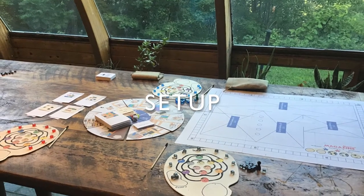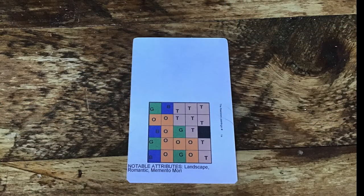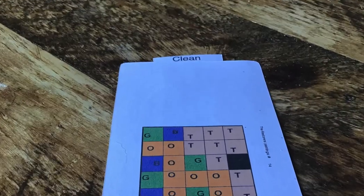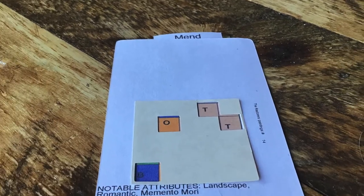What you see here is the game set up and ready to play. I won't spend time on setup except to explain these damaged paintings. A damaged painting is a painting card plus an incident card. If the incident card says clean, that's all. If it says paint or mend, add a damage mask. These indicate which areas of the painting are damaged and need to be repaired.